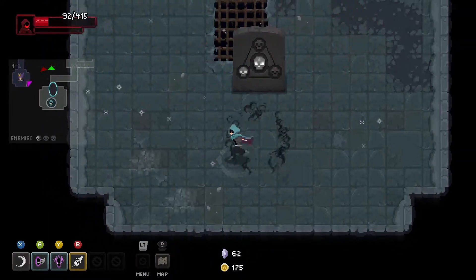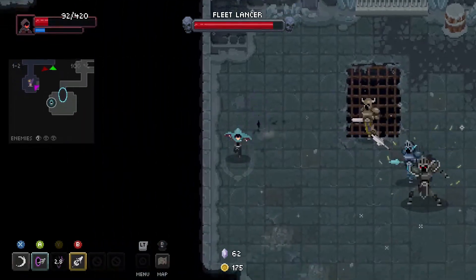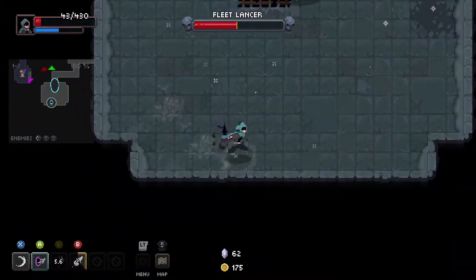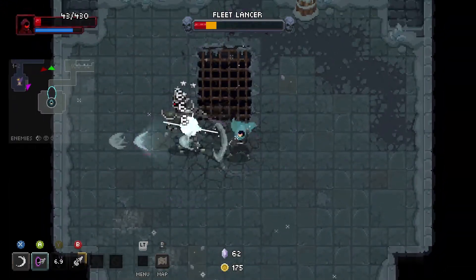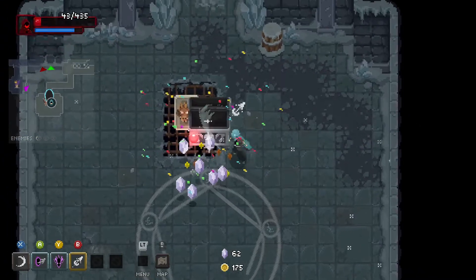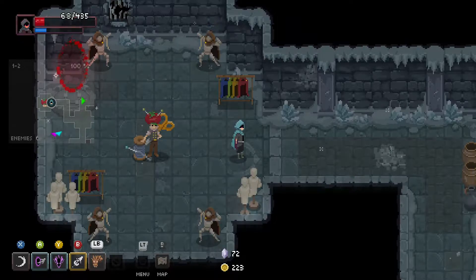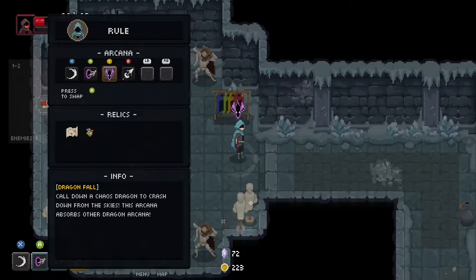Let's try to fight the boss first. Maybe I lose 50 HP or something, then I can try to upgrade my garb. Got him! So now we got some gold - very nice. Dragon drive - I found a new spell! Although my meteor says that it consumes all dragons. So if I do these two together... he meant I lose it completely. This arcana absorbs all of the dragons, so now when I press triangle - what an awesome arcana!